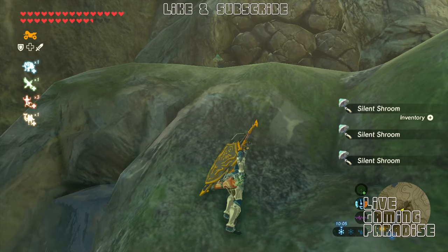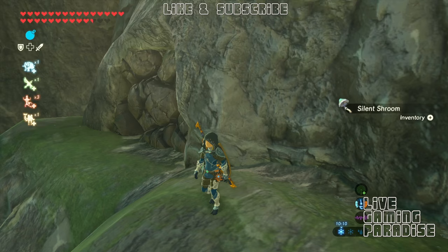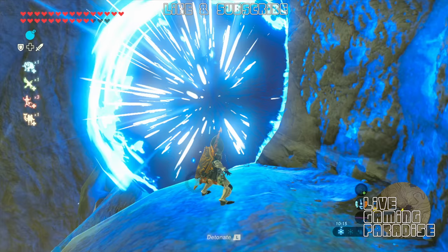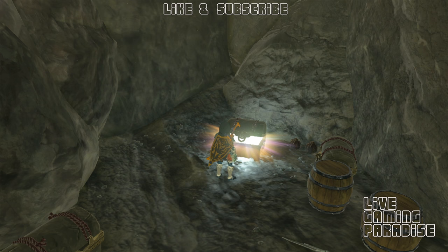Throw a bomb towards the entrance here — this is where the treasure is going to be. Behind there there are so many chests, it's ridiculous. Loads of them have precious stones like sapphire, and there may even be diamonds. Once you open the first chest the mission is finished.